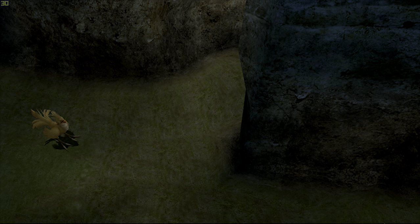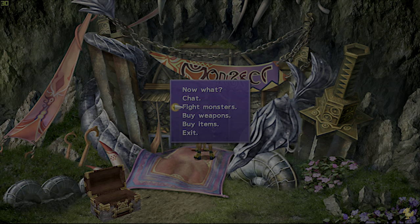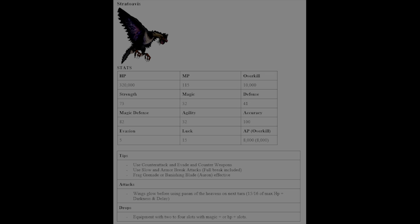First we have the Stratoavis. This guy is susceptible to Slow and Armor Break, so use Full Break, Auron's Banishing Blade overdrive, or a Frag Grenade. He only does single attacks, so counter-attack or Evade & Counter weapons are really helpful. He uses an attack called Hamaon — his wings start glowing and then he removes 15/16 of your HP plus inflicts Darkness and Delay.